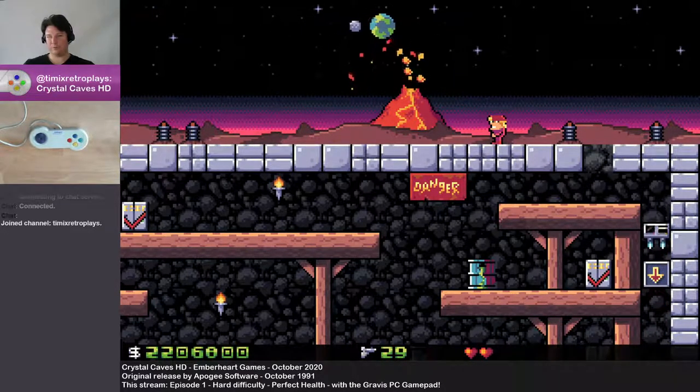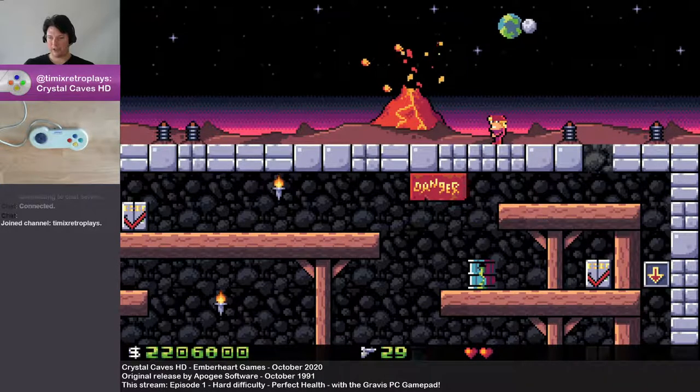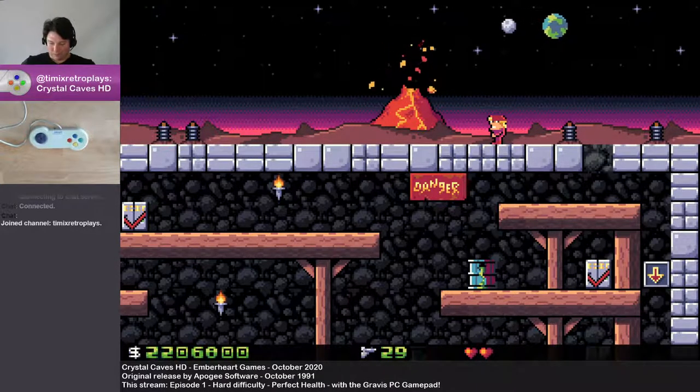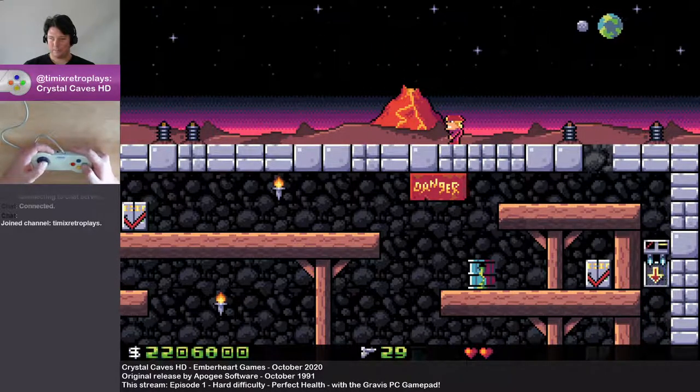So there's... I want to say at least 4 dinosaurs that we left alone, which are all 5 hits each. There's the caterpillars... There isn't enough ammo in the entire game to kill everything in hard mode.